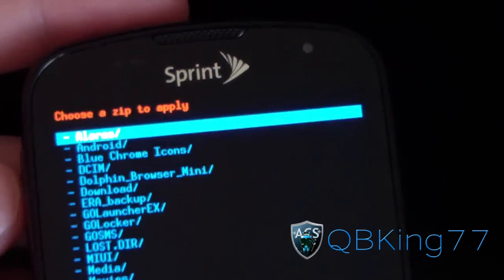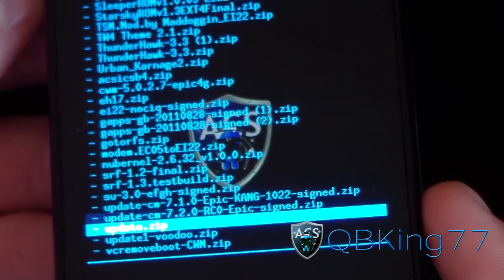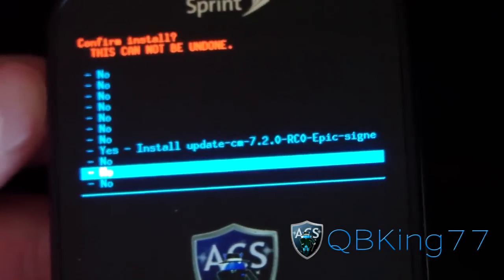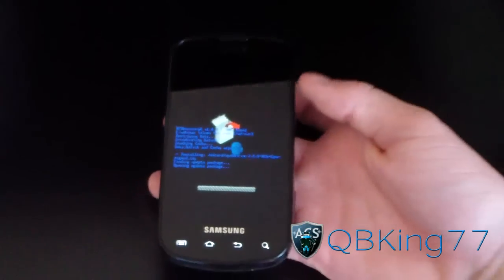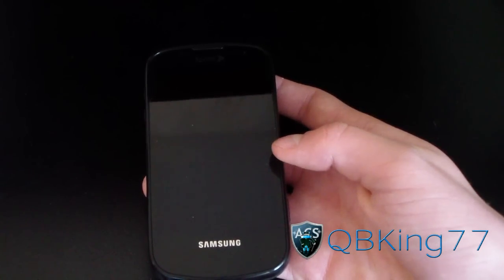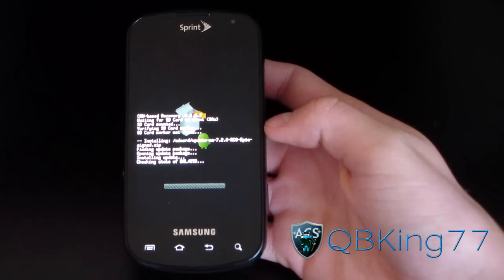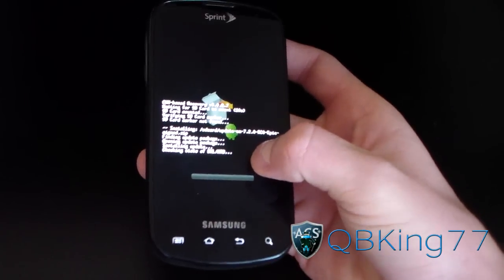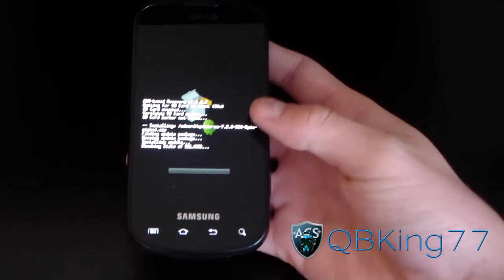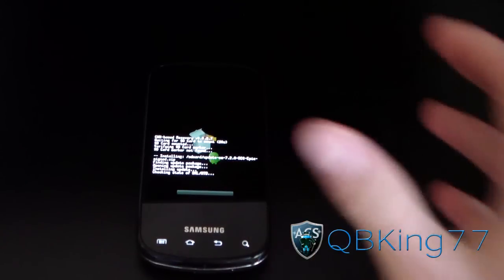Go ahead and choose it from the SD card, then find the update CM7.2.0 and hit yes to install. It's going to run through the install package and install CM7 on your Samsung Epic 4G. It will also convert you from BML to MTD, so keep that in mind.